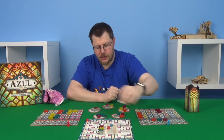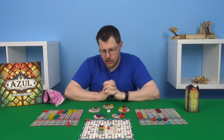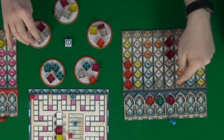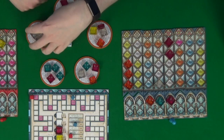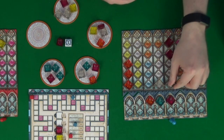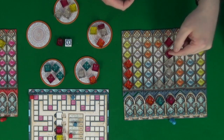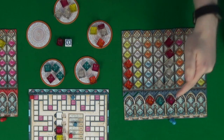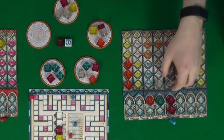We're first — we'll put that in the middle. We could take the three clear and score where we are, and I think that makes the most sense. Pink is a bonus one anyway, so we'll get the bonus for those two plus two for where we are — four points.